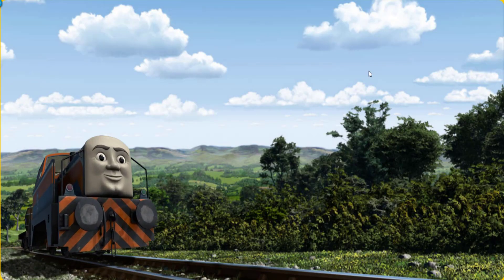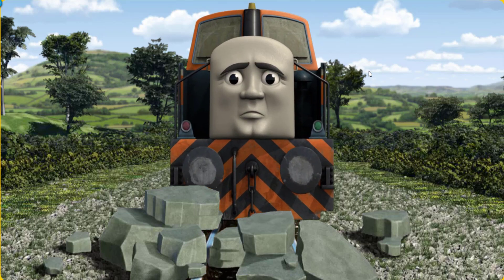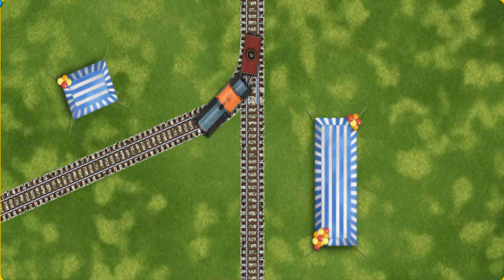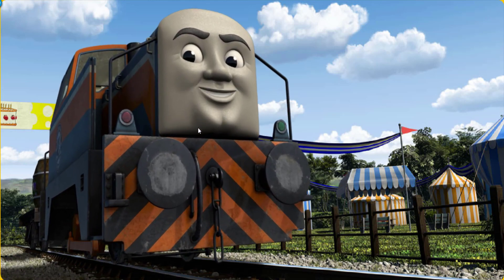Den set out for the fair. Suddenly, the tracks were blocked. Den had to stop. He would have to go another way. Find the track that goes nearest to the shortest tent. All clear. Den arrived proudly at the fair. With your help, he was right on time.